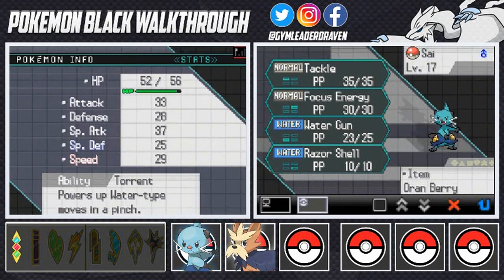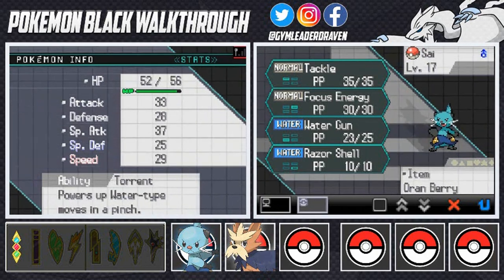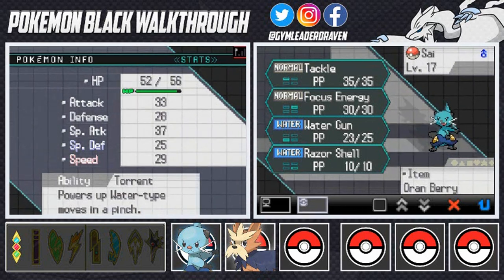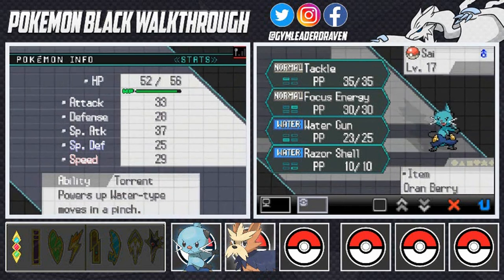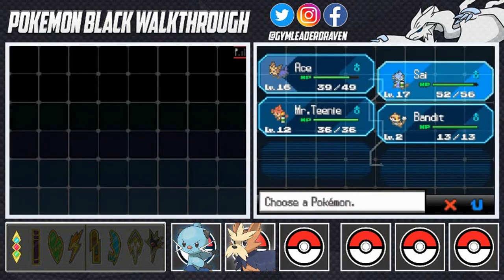Sigh of the Torrent is now a Dewott, and its stats have grown considerably. It's not much of a special defender but is both a physical and special attacker — best of both worlds. Its ability is still Torrent, which is why I called it Sigh of the Torrent. Pretty good Pokemon!